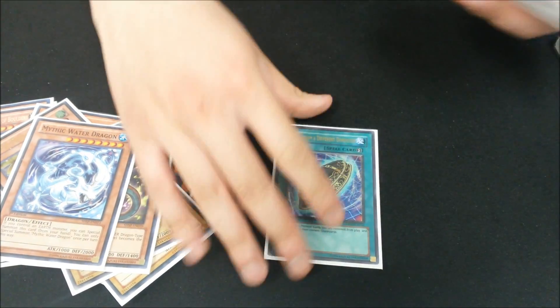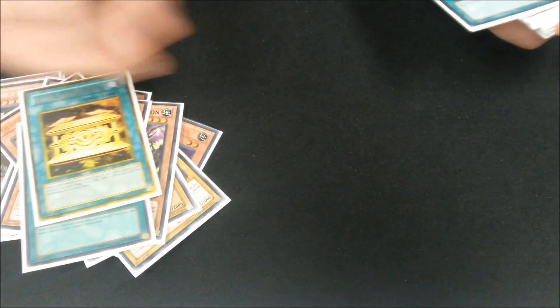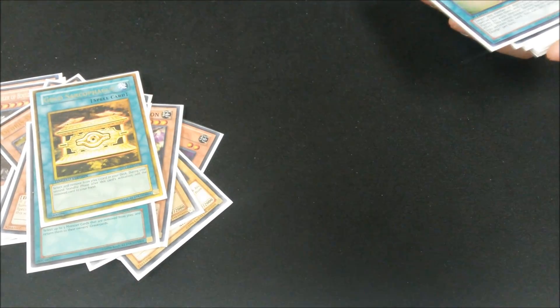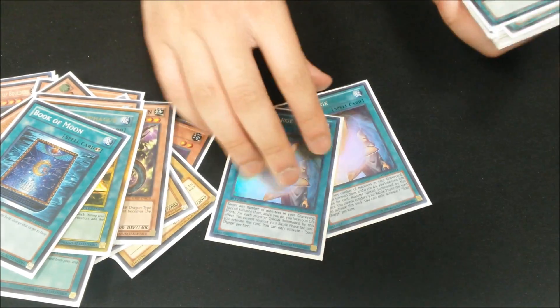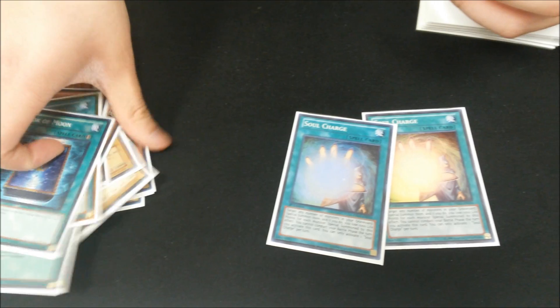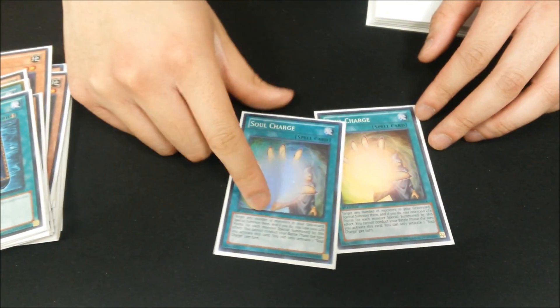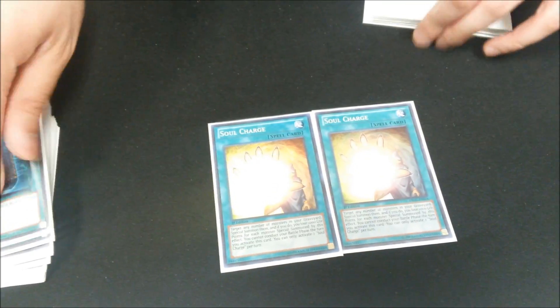One Burial, really good. Gold Sark to add Mythic Tree or Water. Book of Moon. Two Soul Charges — really good card. You can just go Dragon Shrine, dump a vanilla and any elements, and then make a Synchro play with Soul Charge. And since you're not attacking first turn anyways, you might as well just pick a Synchro and set real traps.